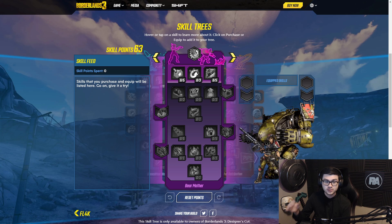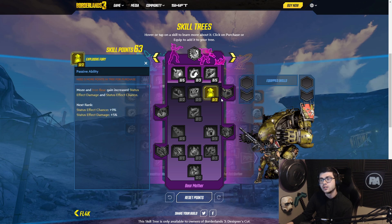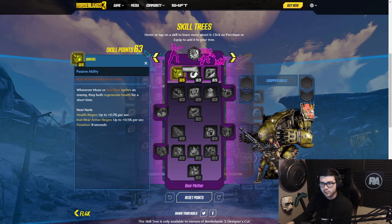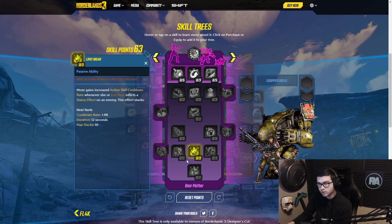This is absolutely crazy, I cannot wait to try this out. There's one more augment — whenever Moze or Iron Cub inflicts a status effect on an enemy, Iron Cub's armor is restored. So you can have incendiary damage healing your Iron Bear and giving more damage. When Moze ignites an enemy, gain health. Iron Bear armor is generated here, armor is restored here, more damage here, cooldown rate there, no duration loss — this is going to be absolutely insane. This skill tree looks very, very interesting.